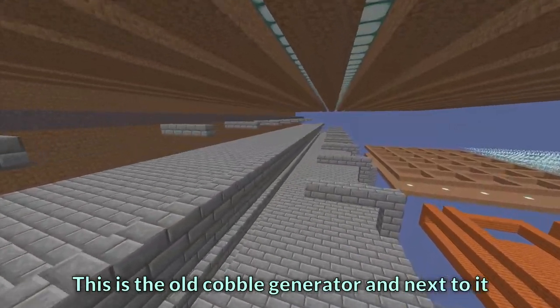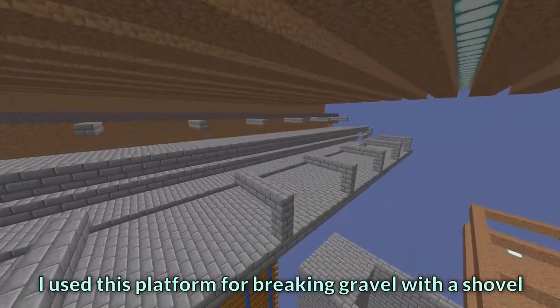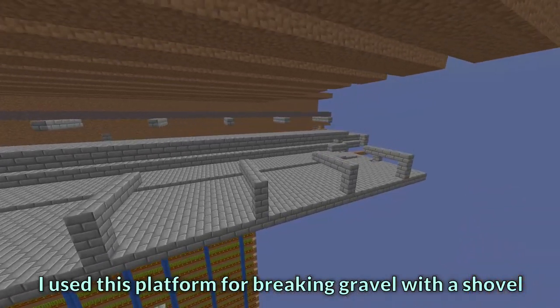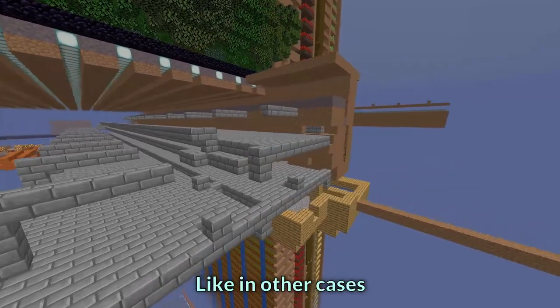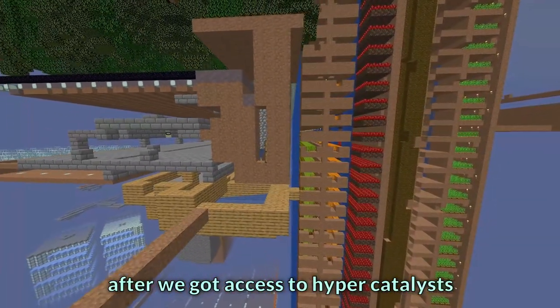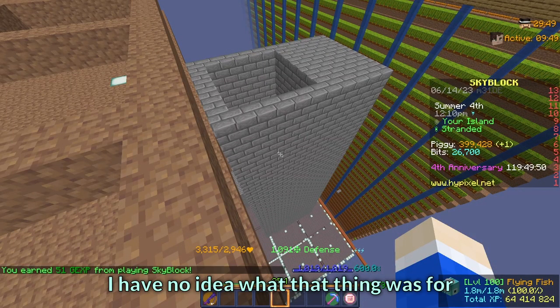This is the old cobalt generator, and next to it are platforms for gravel minions. I used this platform for breaking gravel with a shovel, because mining fortune works for gravel made by minions. Like in older cases, after we got access to hypercatalysts it became useless. I have no idea what that other thing was for.